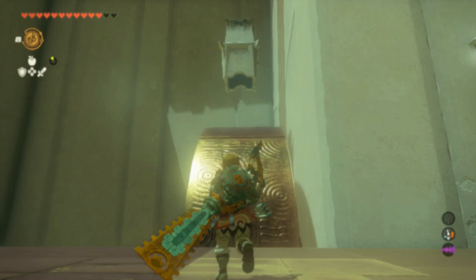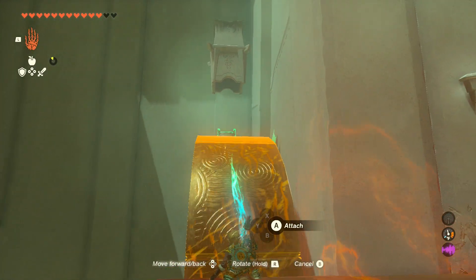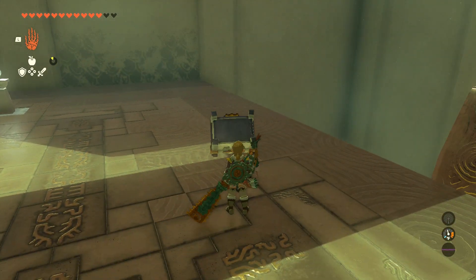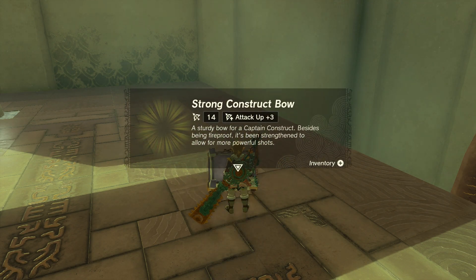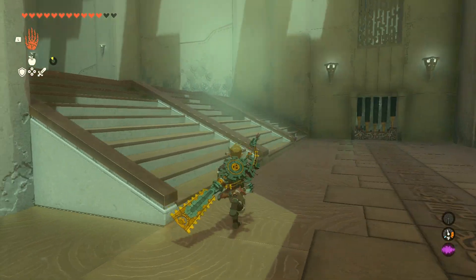For this challenge, I don't know what possessed me to use the Ultra Hand — I think I was just trying to show off my timing or something. But you can grab the chest, or you can just reverse the wheel and have it fall down to you. That's probably the way you should do it. In any event, you get a strong Construct Bow for your troubles. Sometimes those treasures are random, so let me know what you got if it wasn't that.